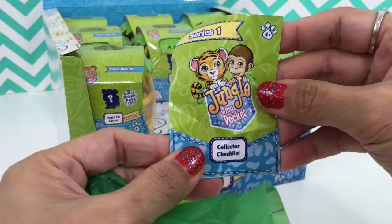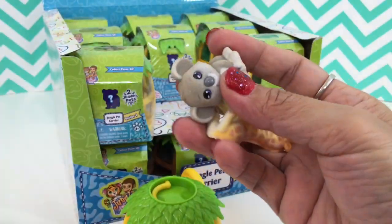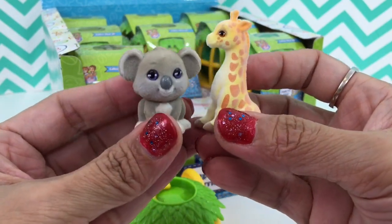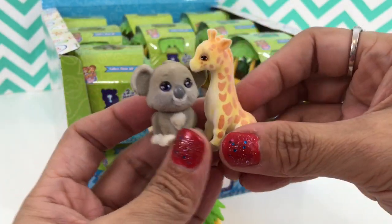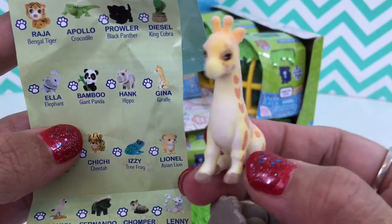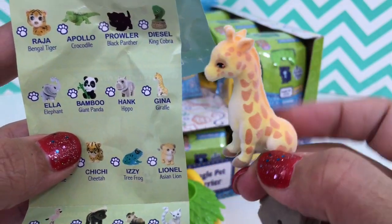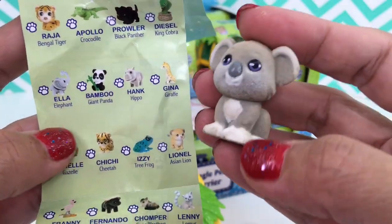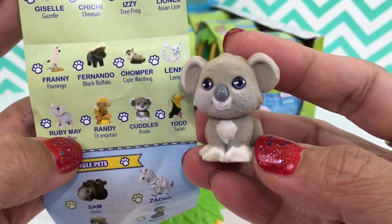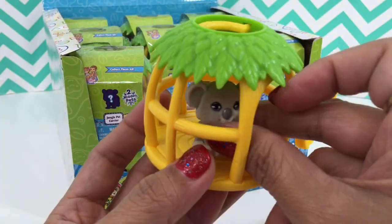With a checklist, and here are the pets! Yay, perfect - we got the giraffe and koala. Let's check what their names are. This is Gina Giraffe - she's a girl, looks like a very young giraffe. And the second surprise we got is - oh, I love her name - Cuddles! I think she loves cuddles.